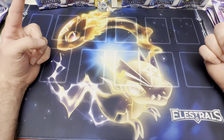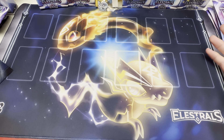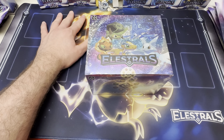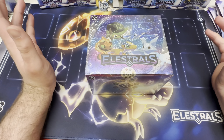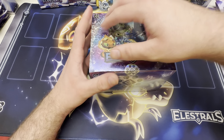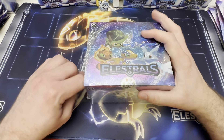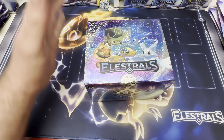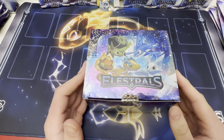Hello everyone, it's Professor Blade here with a very special opening. I have received my Kickstarter stuff for Elestrals and we're going to open a box — it's the only box I was able to get. I also have some starter decks, some blister packs, as well as the artist collection packs, which I will probably open on video. I just want the cards — everything's a win. Pulling a stellar would be awesome, but I'm just ready to play. The most important check: do I have the stellar Pentara? Let's find out.